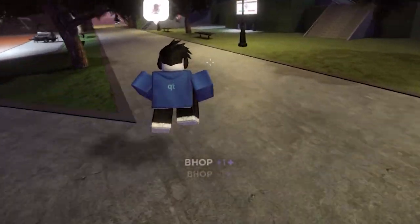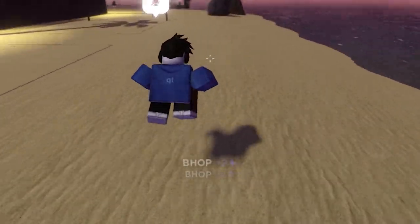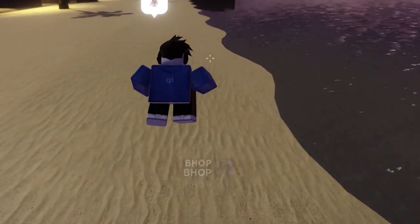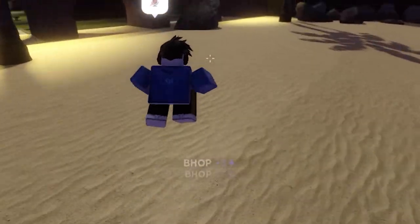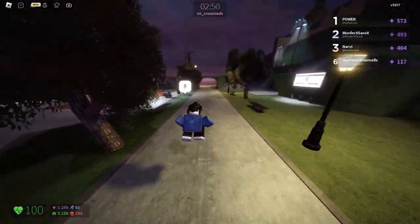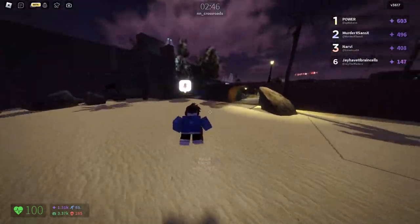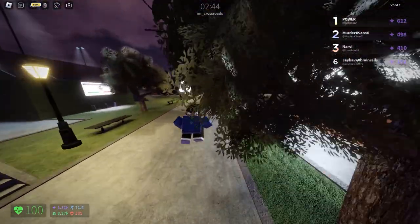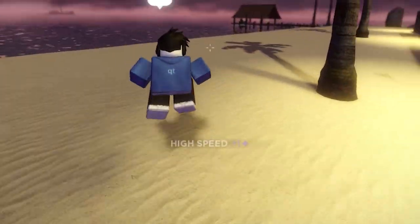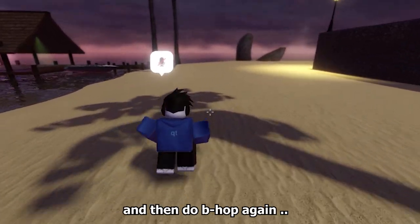Look at that — there's extra points! Every time you do bunny hop you'll get one point bonus, then it increases to two, and then it increases again to three. The maximum is three. Like that — three! And then it will stop at any moment. Sometimes you also get the high speed bonus, so if it stops you won't be getting it.